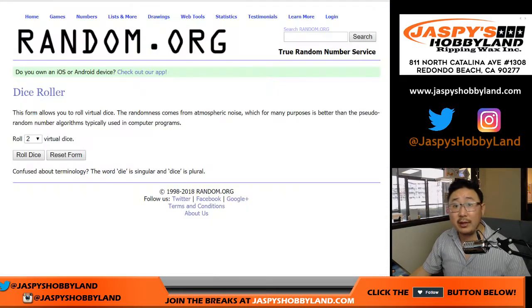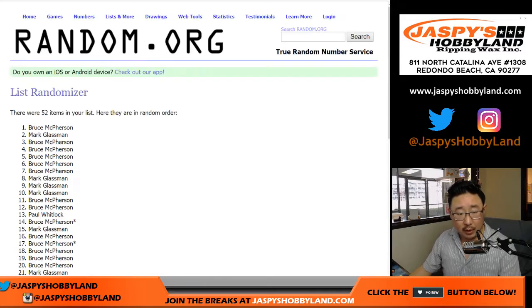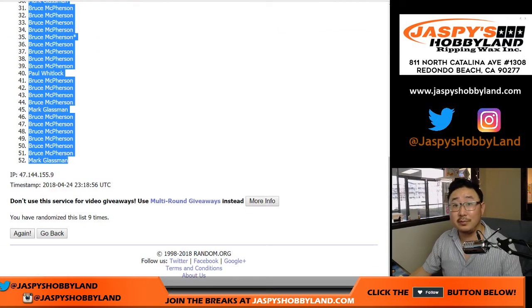Alright, so this is break number three. Let's randomize each of those lists. Five and a four, nine times. After nine times, we've got a lot of Bruce... Bruce, down to Bruce. Oh, down to Mark. Sorry, Mark. Bruce down to Mark.